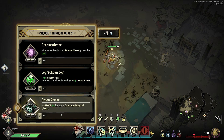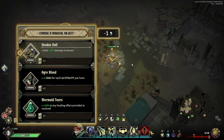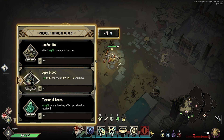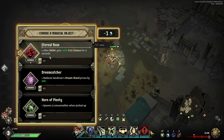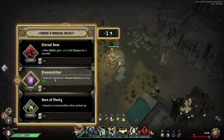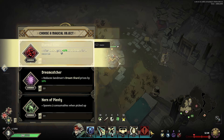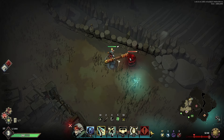We get a magical object but none of these are rare. I have three rerolls — using one — still none are rare. I'm only getting common, that was a waste. Options are: spawns consumables when picked up, reduce Dream Sandman's shard prices by 10%, and there seems to be a bonus once you have five of anything. I'm going to take this 10% crit chance after a dash since we're doing that now.